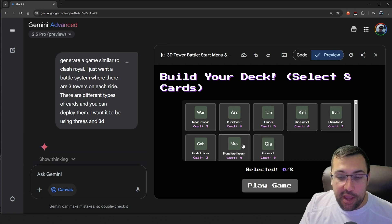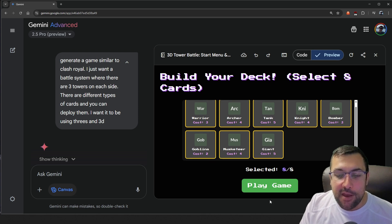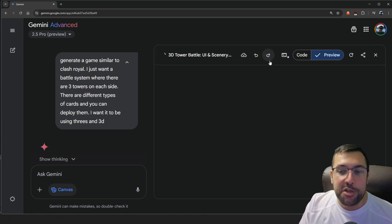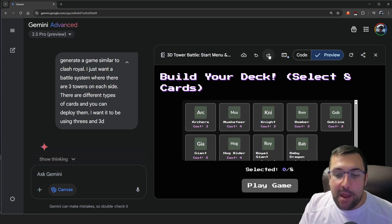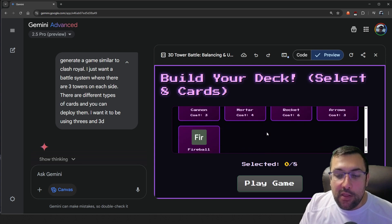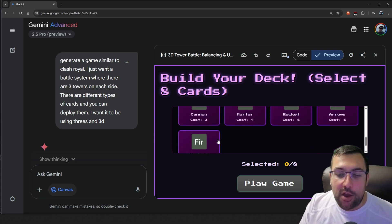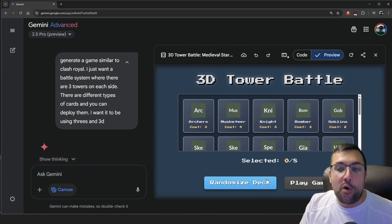Then we added a start menu where you can select eight cards and hit play game. It errored out, but eventually we fixed it. Then I said we want more than eight cards, so it started adding more — fireballs, cannons, buildings, and spells. It's no longer just tower-targeting troops and ground troops. I added a random button and made the GUI look nicer. Here are more card types: fireball, arrows, rocket, cannon. And eventually we got our randomized deck. I called the game '3D Tower Battle.'